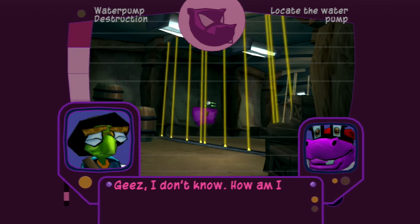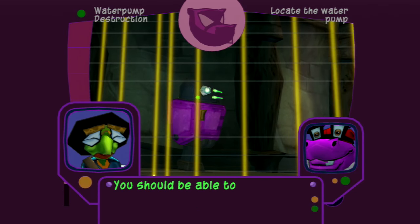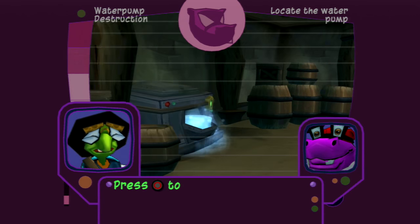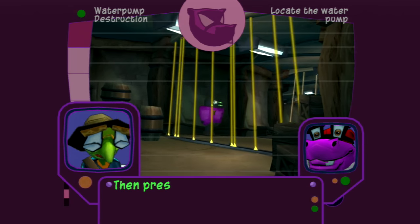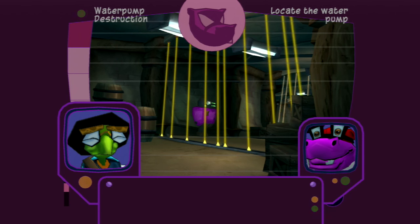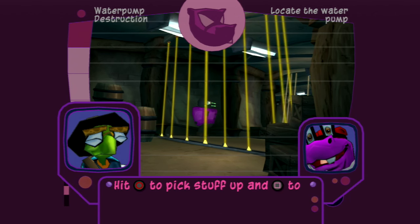How am I supposed to get past these lasers? You should be able to break that power box by throwing something at it. Press the circle button to use your stomp move near the ice machine to pick up a block of ice. Then press the square button to throw the block at the power box. Hit the circle button to pick stuff up and the square button to throw. Got it.